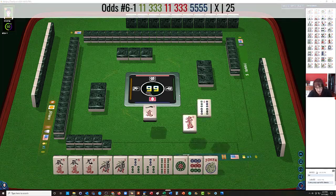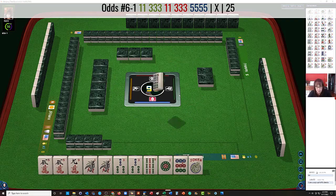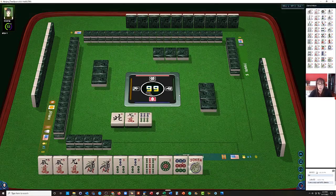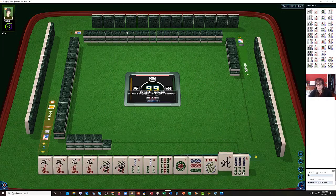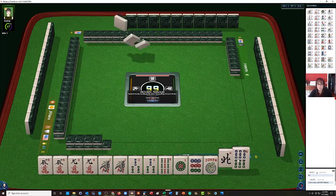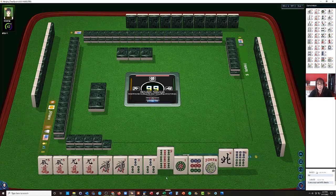If we get a 3 dot, we could play 1, 3, 1, 3, 5 — the second hand from the bottom under odds. We got a 9 crack. We'll see. We have North N6. 1, 3, 9 bam.